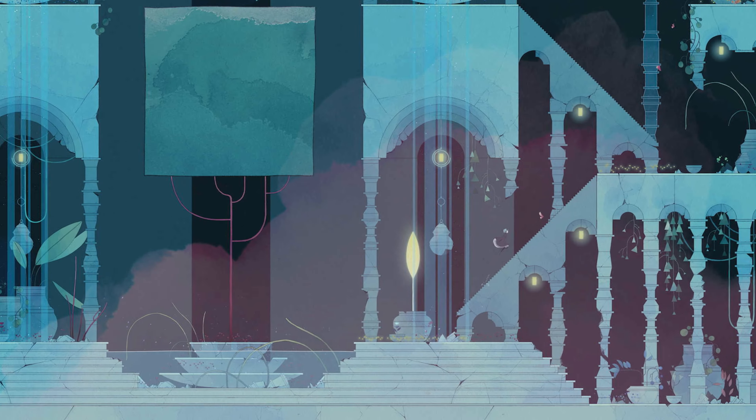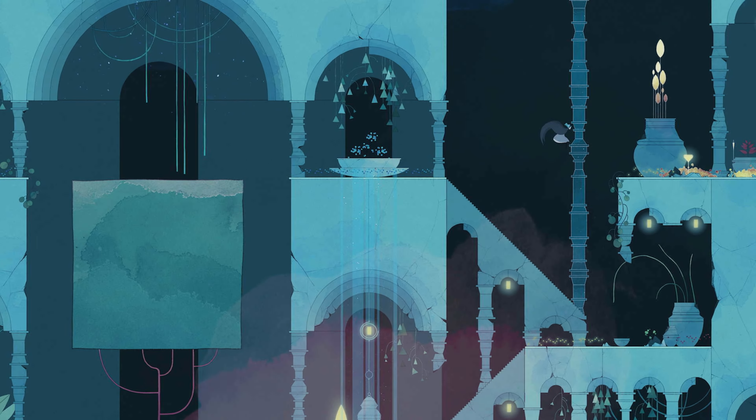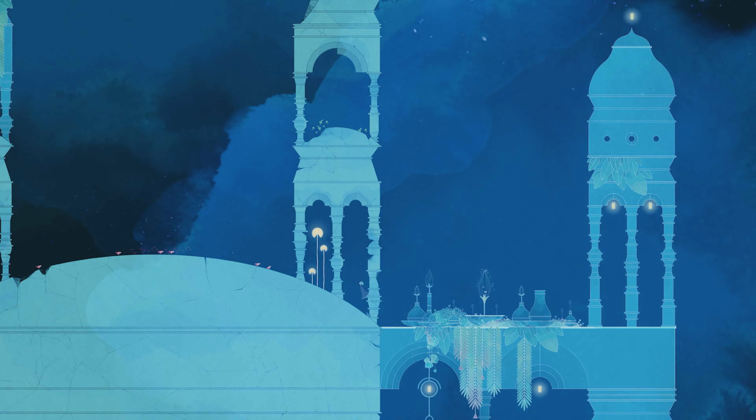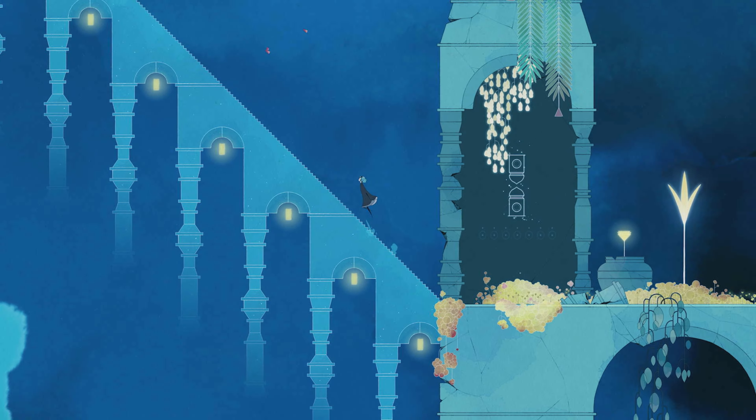Go right, climb the stairs, turn left, climb another set and as you do, jump right, smash the vase, use the butterflies to boost and go left. Jump over the gap and this is the checkpoint for chapter 5, part 1.